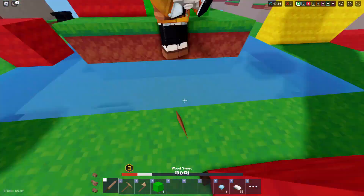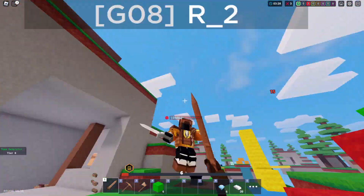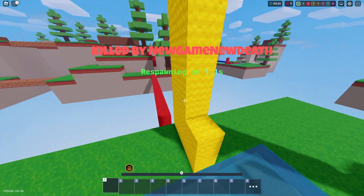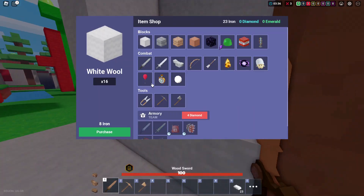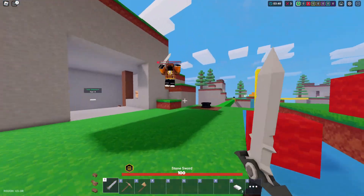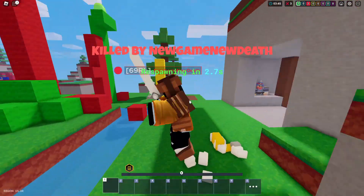I made a jade kit video yesterday because jade kit is overpowered, and yeah this man's got the jade kit now. I kind of comboed him right there but he's got the jade kit and also an iron sword — I have basically no chance. I probably should try to use the gumdrop but this man's probably just gonna kill me again.